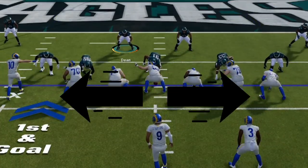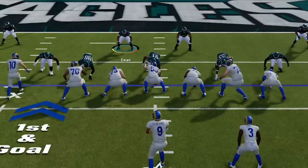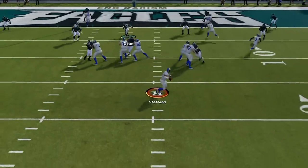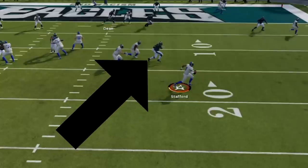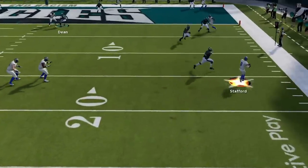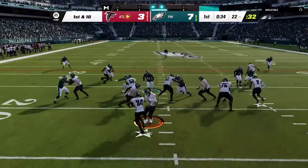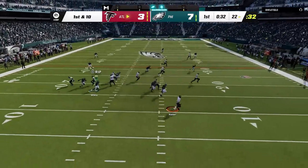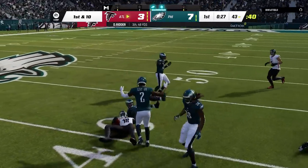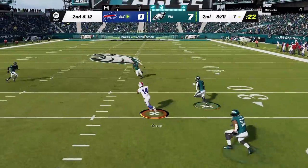My last pass protection tip is to stay inside the tackle box. In Madden 23, since people were rolling out and running all over the field in last year's game, the offensive line is designed to block for you only inside the tackle box. Anytime you leave it, whether or not you have QB contain on, the defensive end will break off and chase your quarterback down. They designed this to keep players inside the box and reduce frustrating scrambling quarterbacks like Josh Allen, Lamar Jackson, or Kyler Murray.